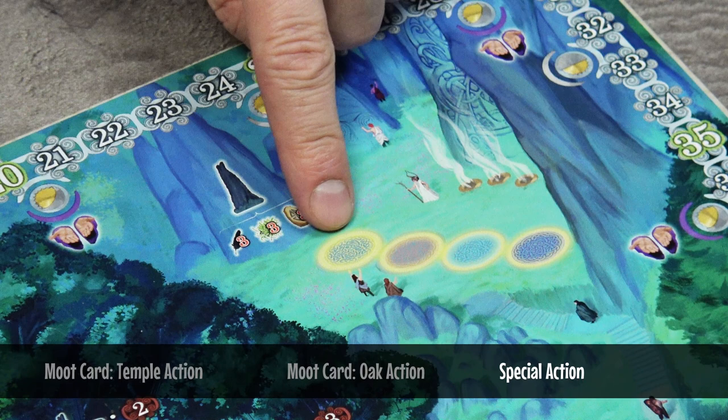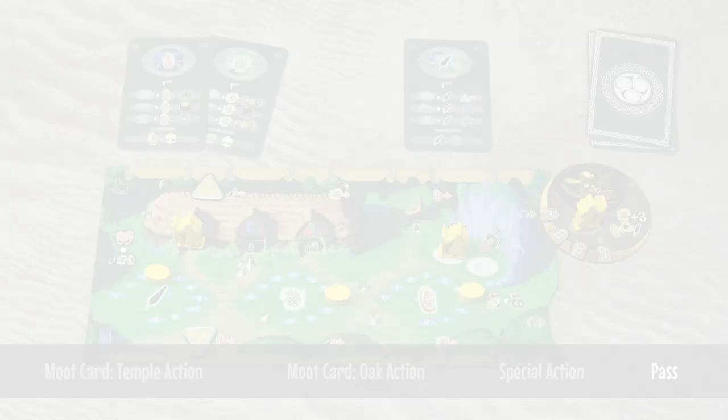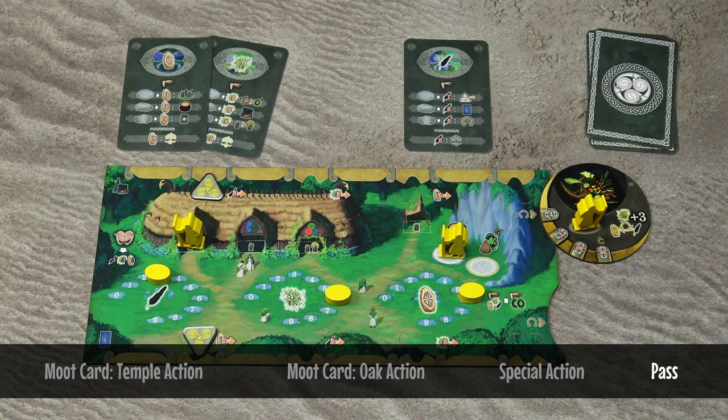Another special place is the monolith space. Each player may place one of their druids here and build a monolith after paying the resources. When you don't have any more active druids, or if you don't want to use them, the third option on your turn is to pass. After you pass, you may no longer play mood cards from your hand and you may no longer use any special action spaces.